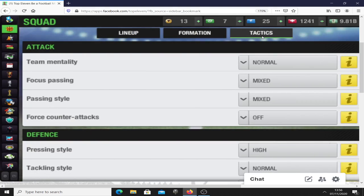When it comes to tactics, my setup is quite simple. Team mentality is normal. Focus passing is mixed — I like to mix it up, I don't want to be just one thing. Passing style is also mixed. When it comes to counter attacks, I do use it sometimes but I don't normally start a game using it straight away. Most of the time I only use it when playing away, if I feel I need it or maybe I'm losing and trying to speed things up a bit. I'm usually using the attack bonus or maybe a condition bonus at the same time so those counter attacks are more effective.